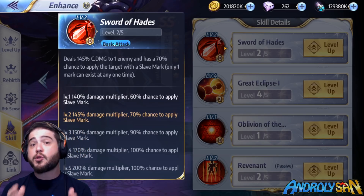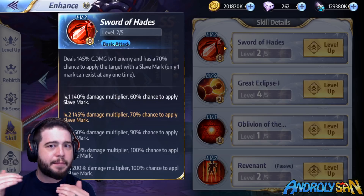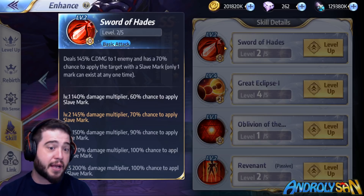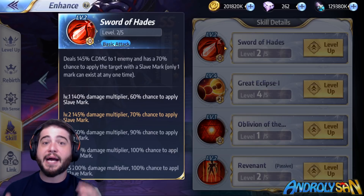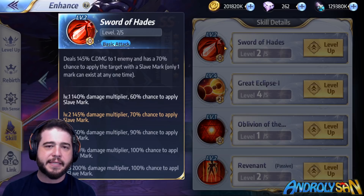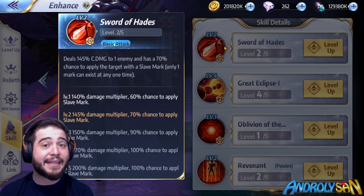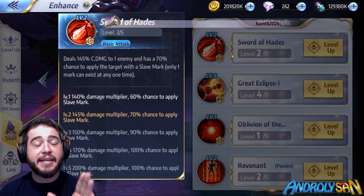Starting off with his first ability, the Sword of Hades — this is an individual cosmo-type attack that starts off with a 140% multiplier, which is quite a bit higher than the usual S starting multipliers of 100. It also has a 60% chance to apply a Slave Mark, which is a sort of debuff placed on the enemy that ties into his third skill, which we'll look at later.